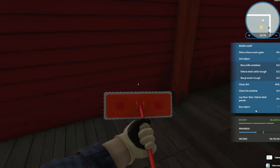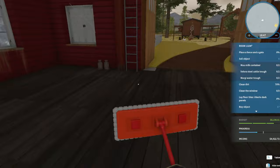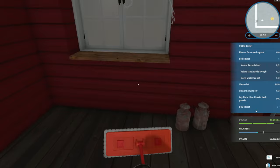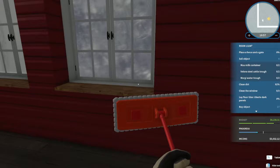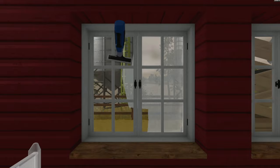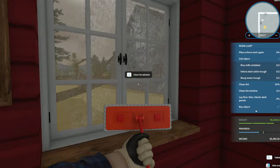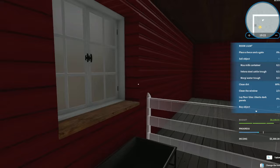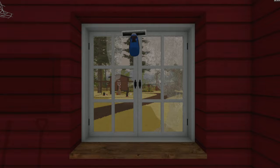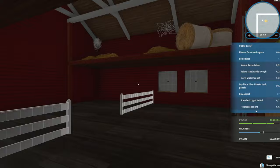Scrubby scrubby scrubby! All done here and there. Now to move on to the windows - get all the spider webs. Now to clean these windows. There we go. Now I'm going to clean this window over here. Look at those cows! There are some spider webs - I'm going to have to clean these two overhangs as well.